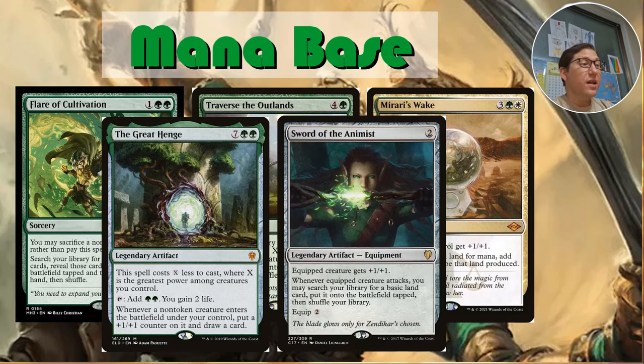Sword of the Animist: whenever the equipped creature attacks, you may search your library for a basic land card, put it onto the battlefield tapped, then shuffle your library — and the equipped creature gets +1/+1. Every time it attacks you're basically getting any basic land you want onto the battlefield. It sorts out any kind of mana base issue. I think almost any commander deck should have this, especially with more colors — if you've got a four-or-five-color deck, this is like a mandatory include.